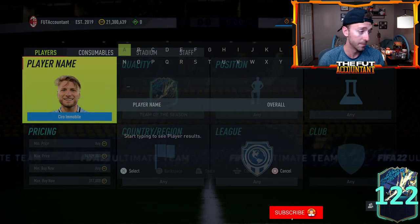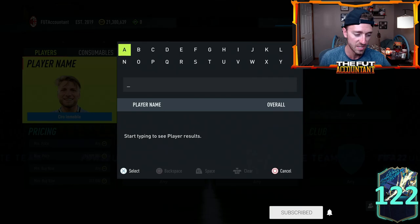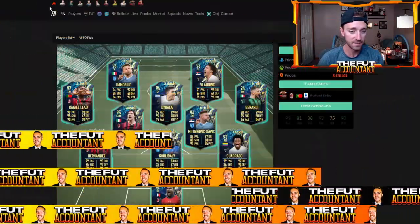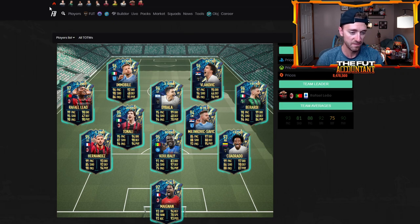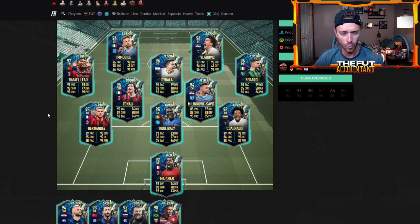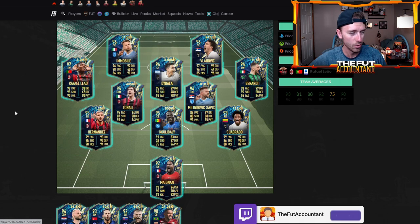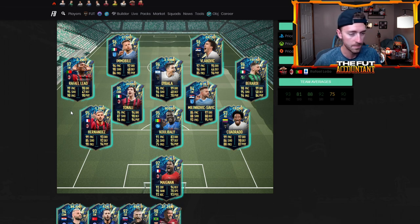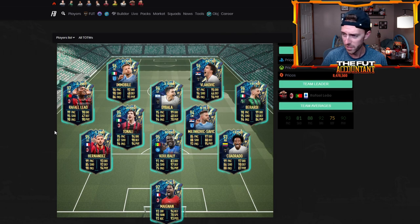I know a lot of you might be like, I'm just going to save my fodder and save my coins — and I think that's not a bad idea. Honestly if this week's team does not excite you that much then there's no point in trying to spend a ton of coins to do these upgrades. Do a few if you want, stack some player picks if you want, but then just hold off until later in the week. Wait till Ultimate Tots because that's going to be the last and most hyped week of Team of the Season.